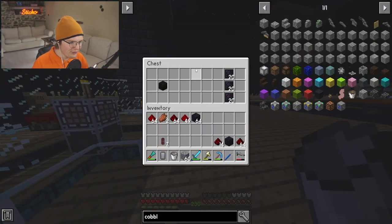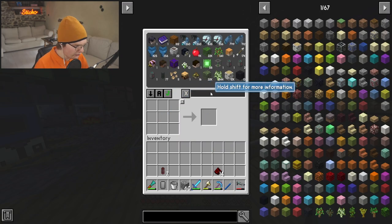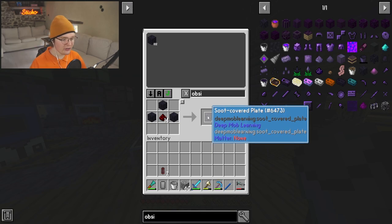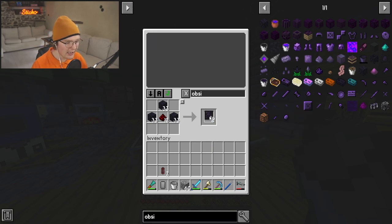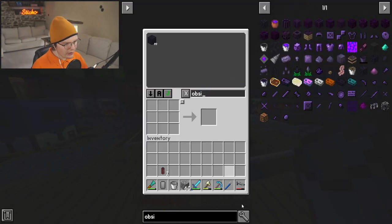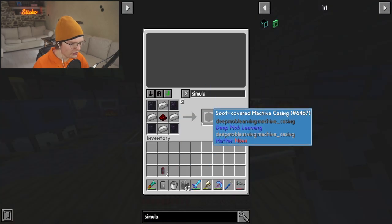We've already done that — we've got 64 obsidian. All we're going to need are the soot-covered redstone and some of our obsidian. We can start creating what are called soot-covered plates. Next up, once we've got these soot-covered plates, we're going to need to craft this.